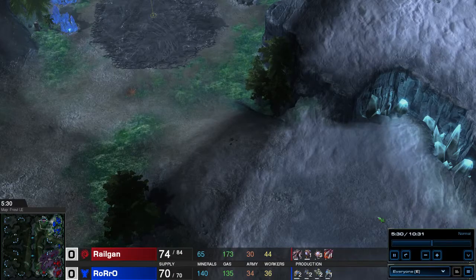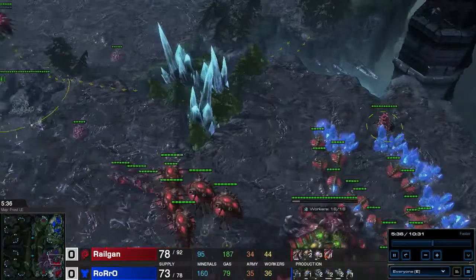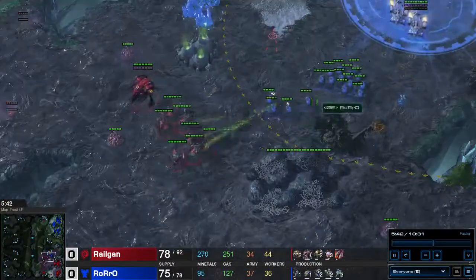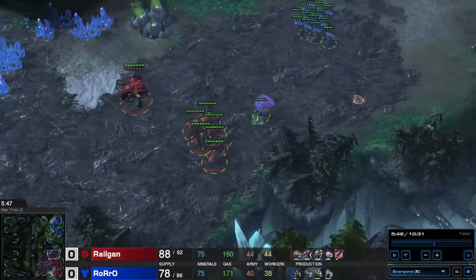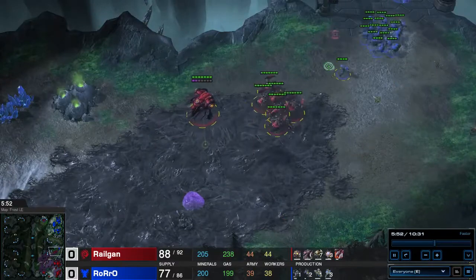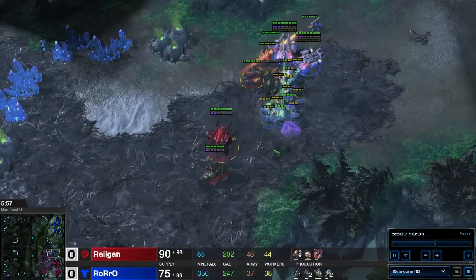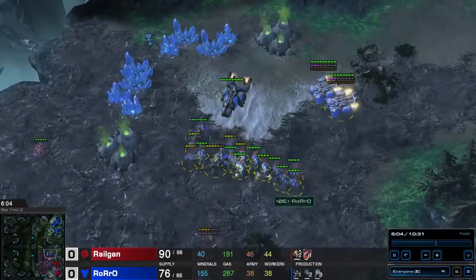Now I want to quickly go back to the center part where the scary 16 marine drop or push happens, right around this time. If you look at my setup I have this one spore crawler here because I expected him to follow it up with a liberator or medivacs flying there. I have 9 roaches at the moment — 3 are down here and 6 are here. I have to make sure I have some roaches over here so he cannot drop me. These roaches overextend a little bit but they manage to take out a few of his marines. Sadly I micro'd a little bit wrong there so I lost those roaches. My 3 corruptors are out though, and they will help me greatly with his medivacs and liberators.